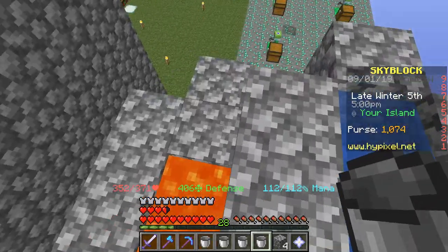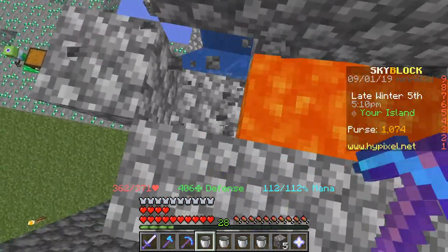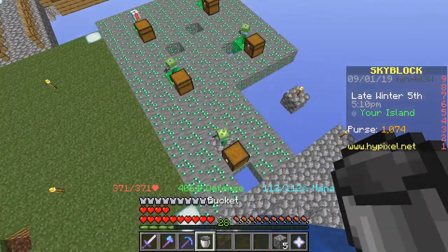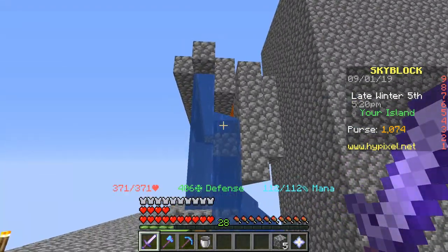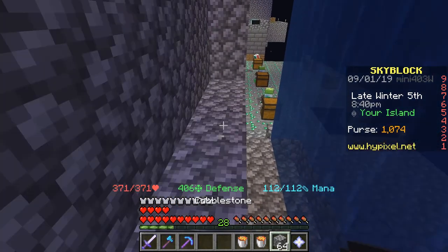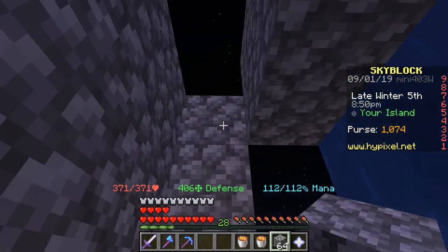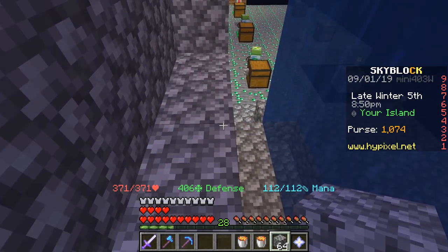Maybe it's because I placed the water at every other block instead of every block. It's still generating cobblestone the same way and I don't really know how to fix that. Well I'll figure something out. I think I know why this wasn't working — I believe it was because I had the lava flowing downwards from the top source block, and I think I need to have all of this lava as source blocks.